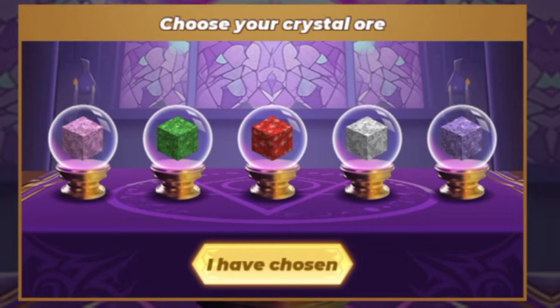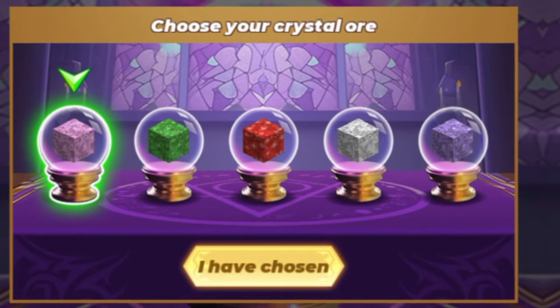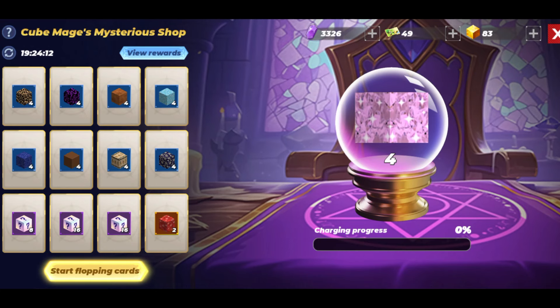You can choose whatever color you want. I'm going to get pink. These are the blocks I'll get after I flop them 12 times. Before I get mad, let's read the rules first.